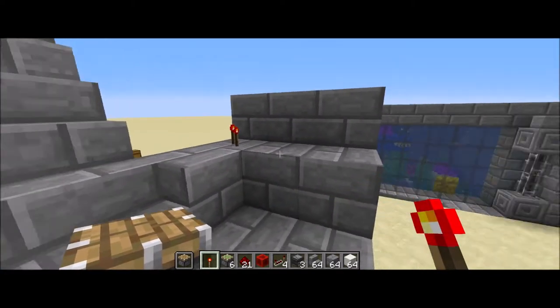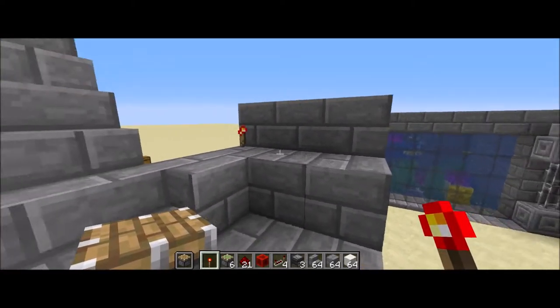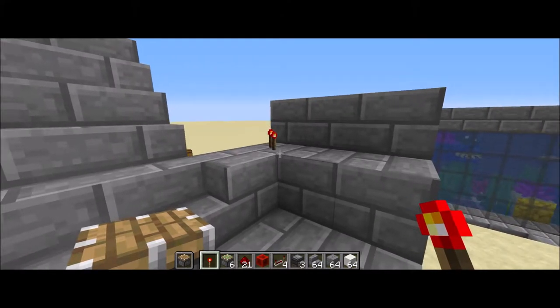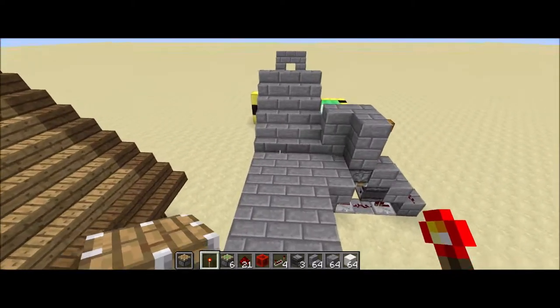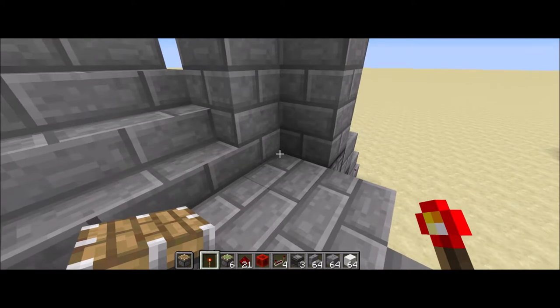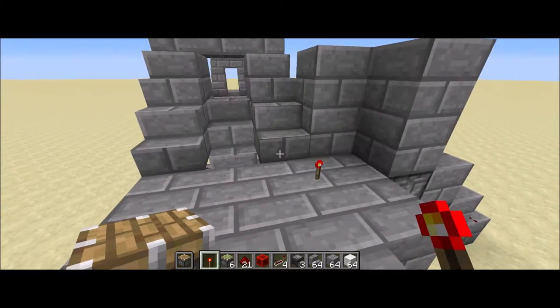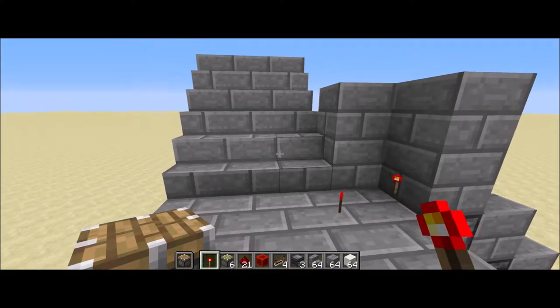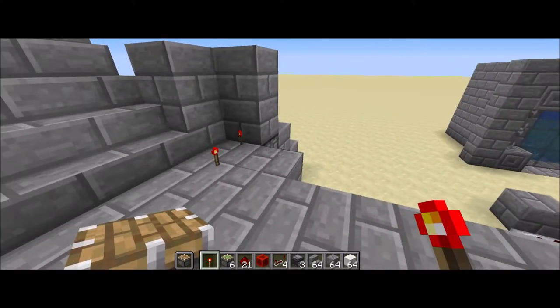But I didn't like the ledge — this little lip — because outside of a mine shaft it doesn't really hide as well. So I wanted to rework it so that you could just have a normal wall, and then you put your torch on the floor and it opens up. I like that better, so that's what I'm going to show you how to build.